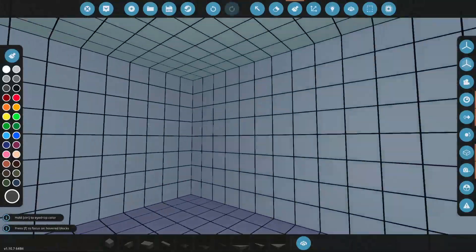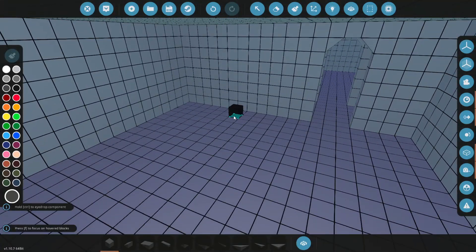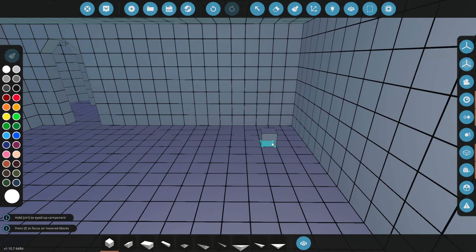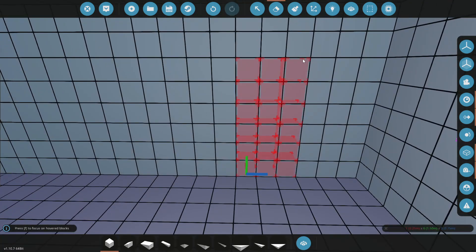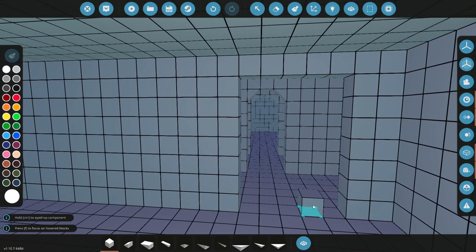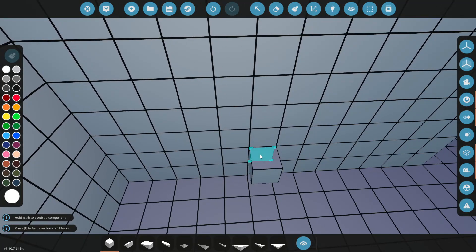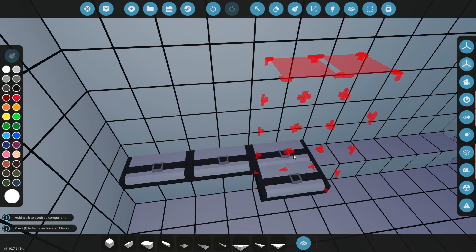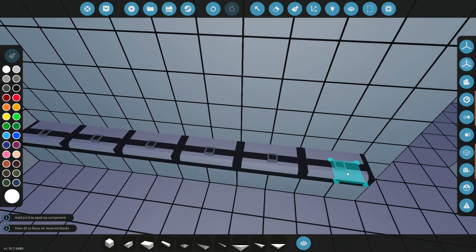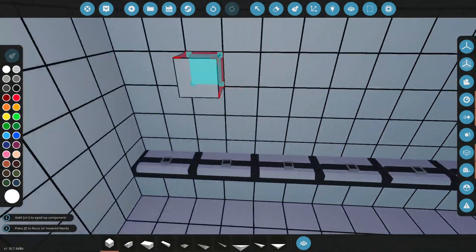Let's jump into this room — this is going to be our med bay area. I'm going to add another little wall here and cut that out. This section is going to be like a waiting area — if they don't need to be in the med bay, they can at least sit right here and we can keep track of all our people. This will be for any NPCs that are not injured and just need a place to go.